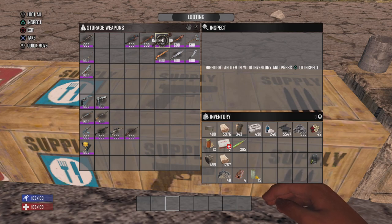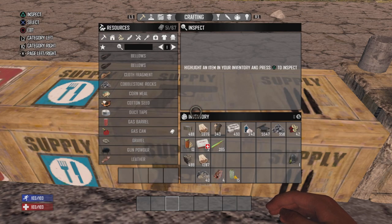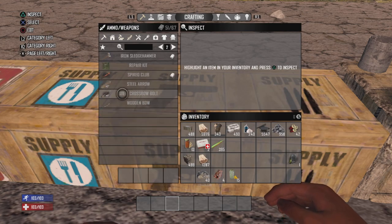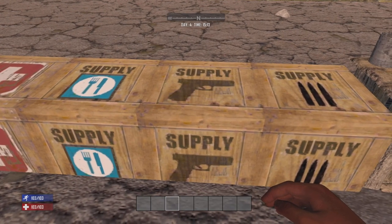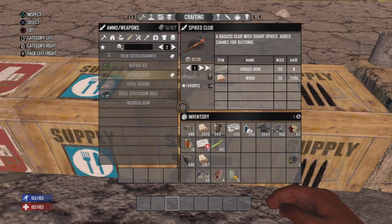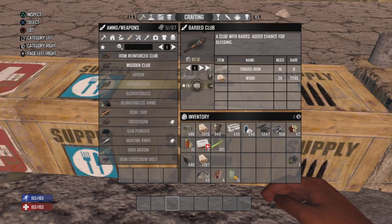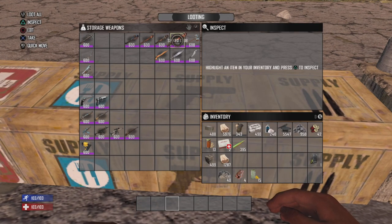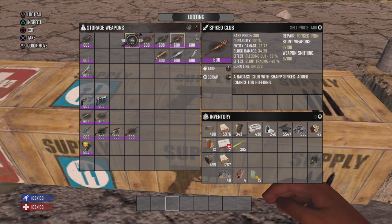Let's take a look here in the old crafting menu. The barbed club takes 16 forged iron and 20 wood. And then you have the next step up, which is the spiked club, which takes 20 forged iron and 20 wood to craft.